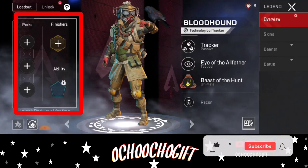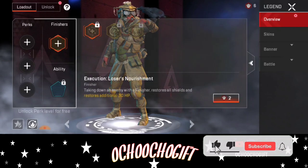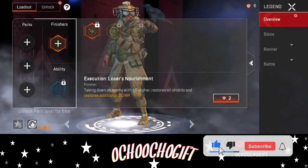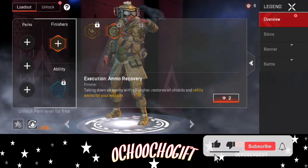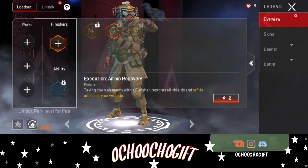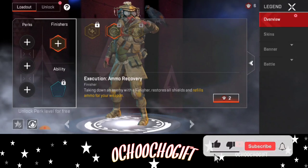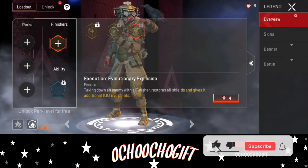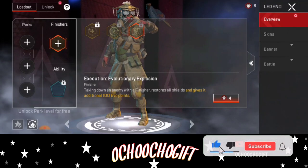You're going to see this finishing icon — there's a yellow icon. They have different types of upgrades. If you click on this finishing yellow icon, they have a standard one. So if you knock an enemy and do a finishing move, it gives you 30 HP. Another one — if you knock an enemy and do a finishing, it restores your armor for your weapon. And this one — once you finish an enemy, it restores your Evo Shield points back to 100. This is what I'm using for my Mirage.